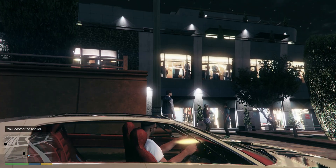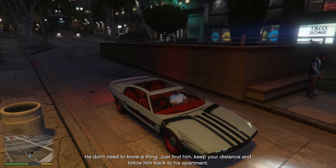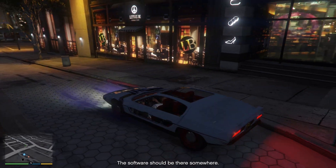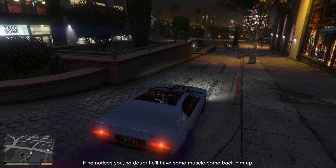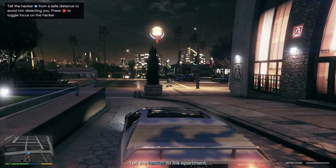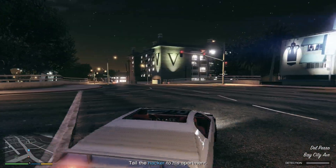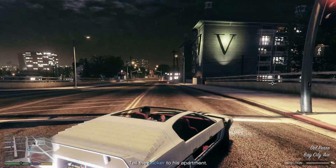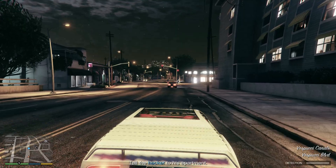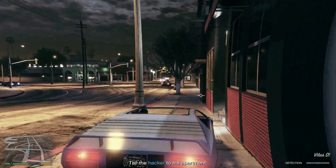There he is. Let's tail him to his apartment on his little tiny faggio, and we can't let him see us. How far is your apartment, good sir? Also, I'm glad you don't notice the big submarine car chasing you, because that would be bad. He just ran the red light. He'll have less of a chance of telling that we're bad people if we just stay on the sidewalk.